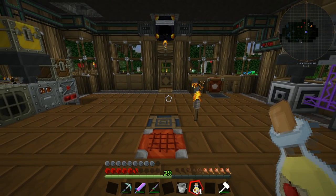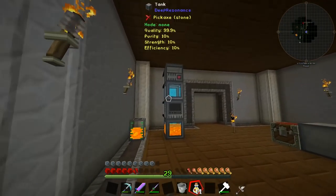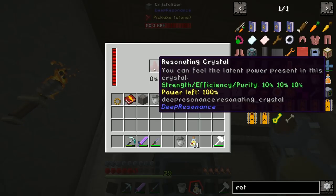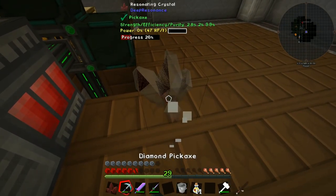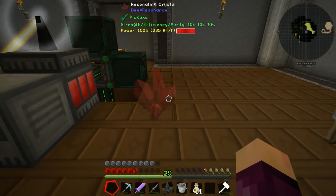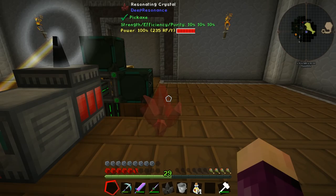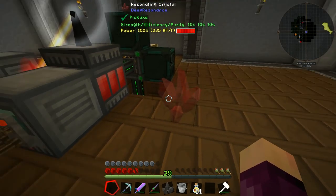That's going to wrap up this episode of Feed the Beast Infinity Light for Minecraft 1.10. As always, if you enjoyed the video please like it — it really does help out a lot. We got a second crystal out of the crystallizer, which is fantastic. Next episode we'll automate the process of creating crystals from deep resonance using RF Tools. I'll see you guys next time.